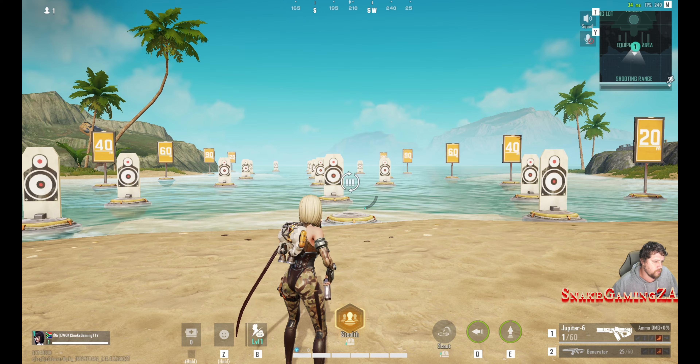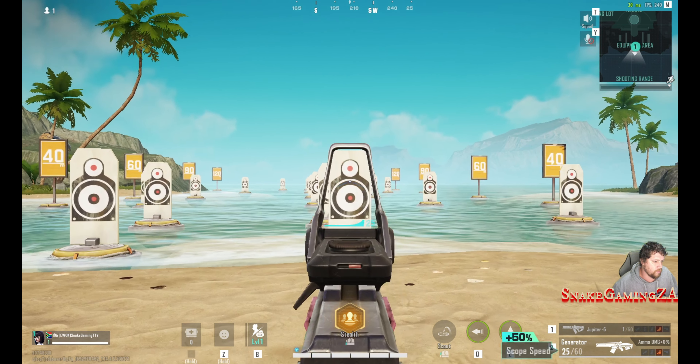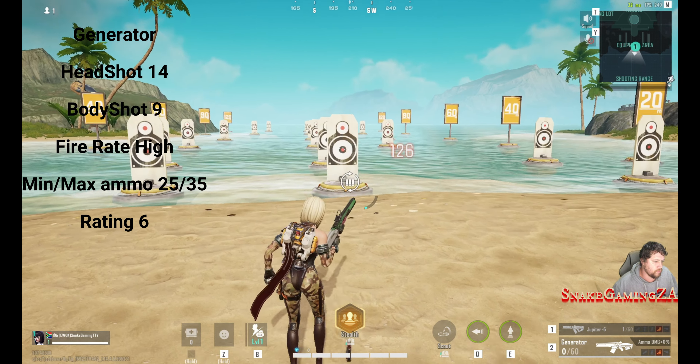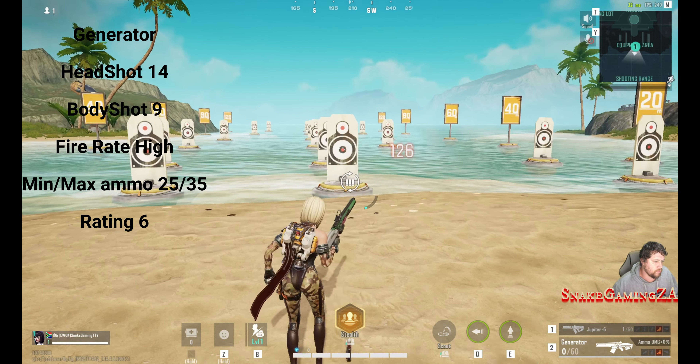The Jupiter 6 — this is a 17 headshot, 11 body shot, a very high fire rate, minimum capacity between 26 and 36. I gave it a 10 out of 10. This is my favorite assault rifle. It just melts people.